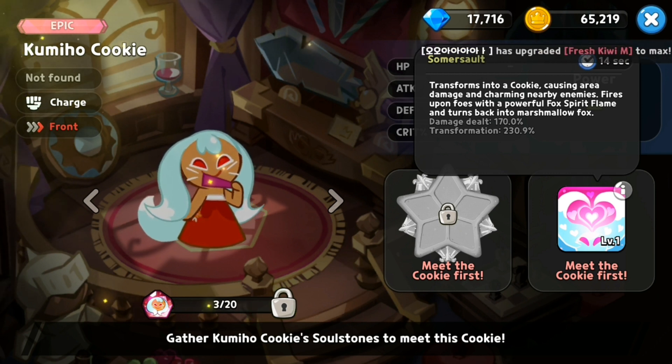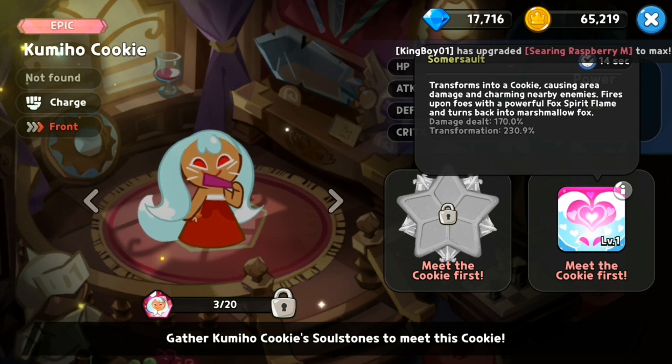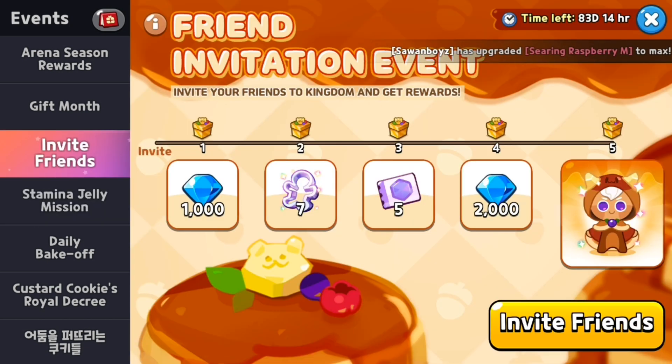Now let's take a look at the events that came with her. There's a brand new invite event — I'm not really too sure how it works, but I know you do have to send this invite on Facebook, Twitter, and so on. I'm not sure if people have to actually go into the game and start a new account, but I'll see about that. I might do this as well, so check out my Facebook page.